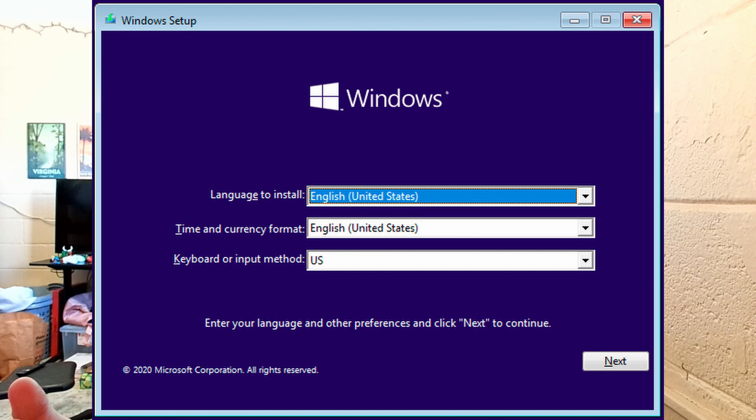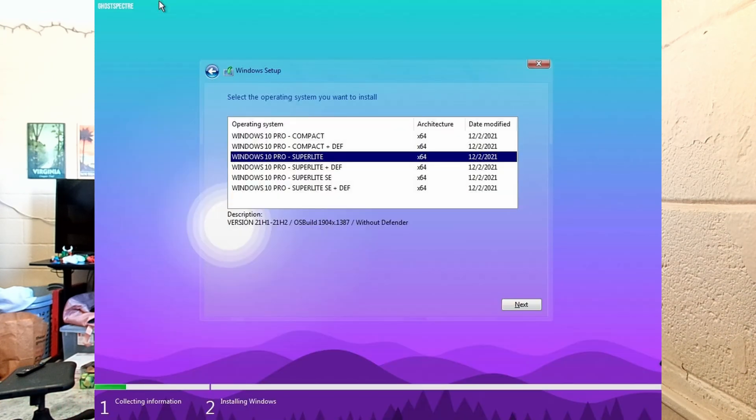Ghost Spectre is similarly easy — all you have to do is install it like a normal Windows install. You get a couple of options, such as if you want a more compact OS to save storage, if you want Defender or not, and also one option if you just want to remove the start menu in Windows 10 or Windows 11, depending on which version you use, and replace it with an alternate one.